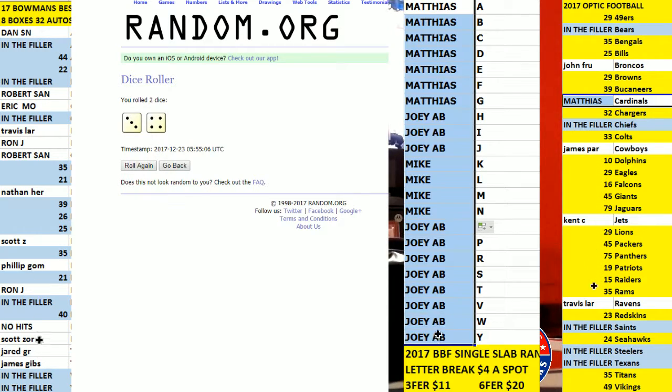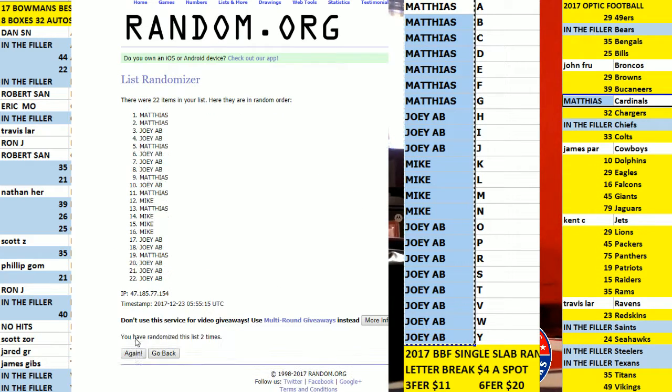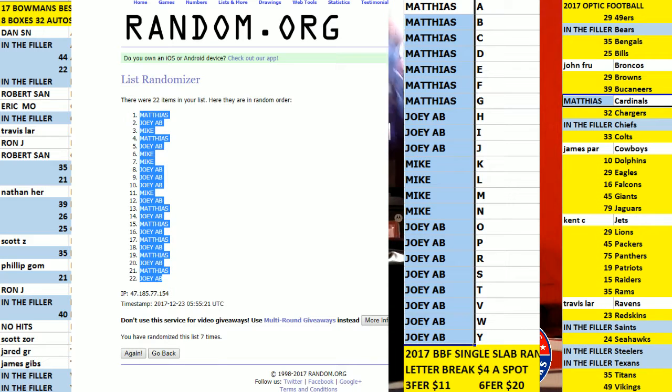3 and 4 for 7. Got Matthias on top, Joey A.B. on the bottom. Counted out 7 times — Matthias on top, Joey A.B. on the bottom.